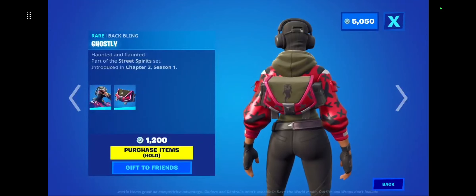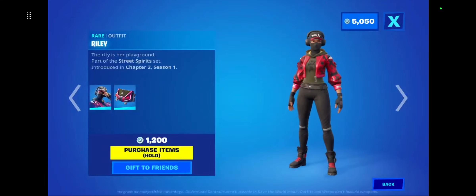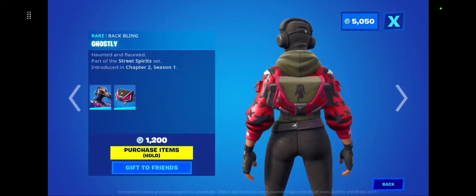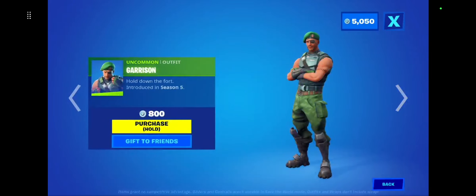Down below we have Riley — this skin was really rare for such a long time but they've just been bringing it back recently. It comes with the ghostly back bling, which looks pretty cool. And we got Garrison too.